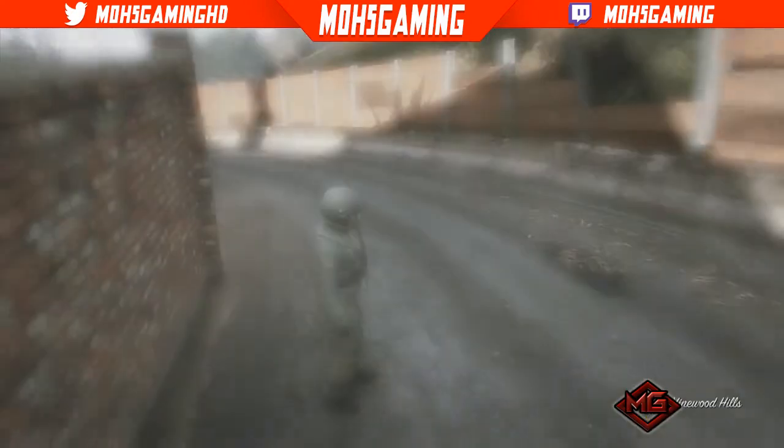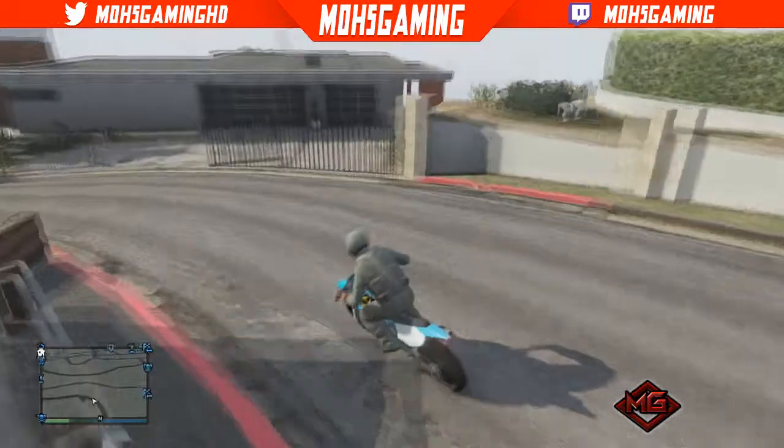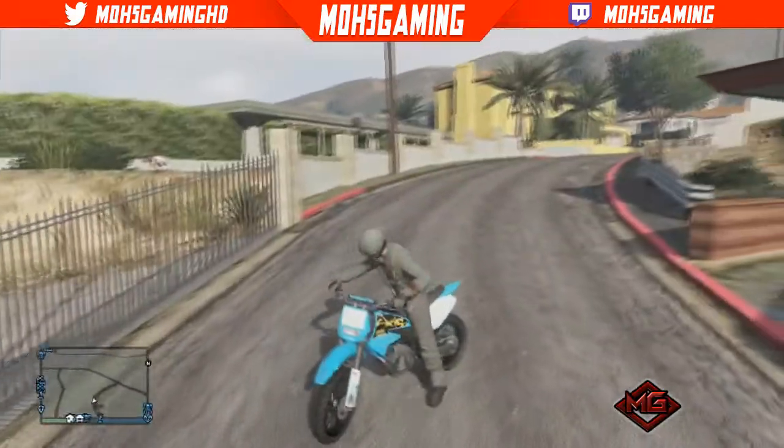So what you want to do is come to this spot on the map where I just showed you. So after you made your way over to Mario Madraza's house like I have right here, this is Mario Madraza's house.